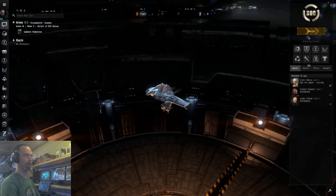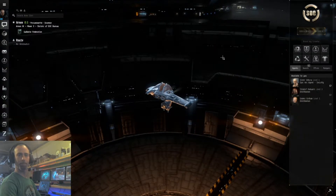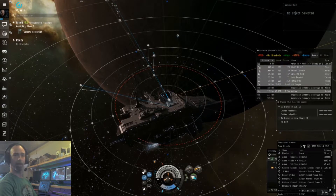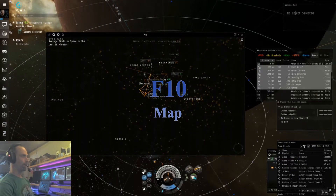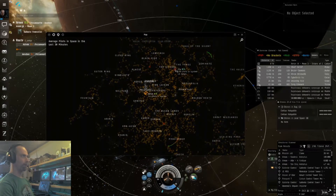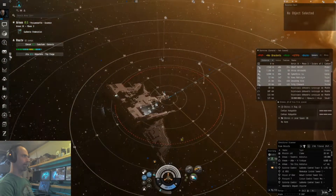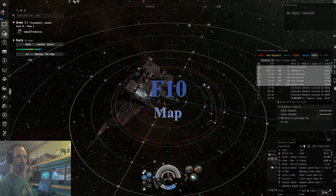Let's go ahead and undock and see what we can use to fly around in space with. If we hit F10, we are in Arnon. We can set our next destination or change destinations, see where we are, and all of that. F10 shows the map and F10 again hides the map.